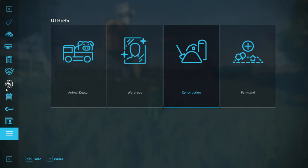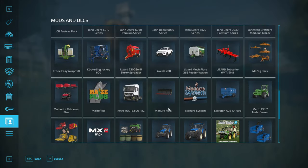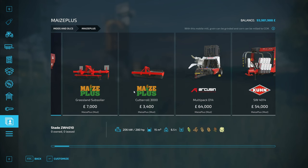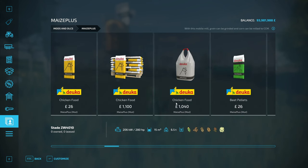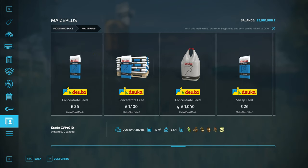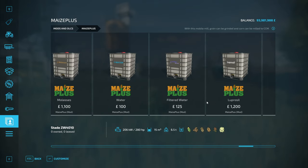Another quick tip: if you come on here and click on your Mods and DLCs and find Maize Plus, you can use this to make CCM, which will be in some of the other total mix rations. If you scroll along there are all the different bales you can buy, pallets of food, chicken food, beet pellets, and grain grist. So just have a look - if you'd rather buy things you can, if you'd rather make it you can.